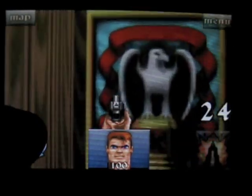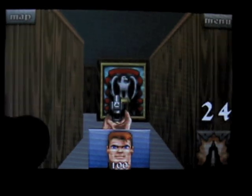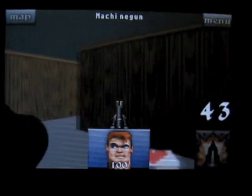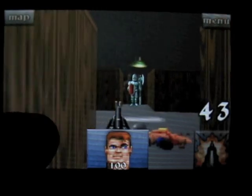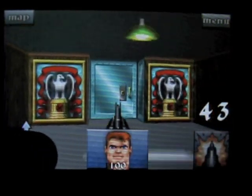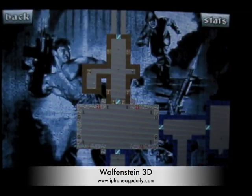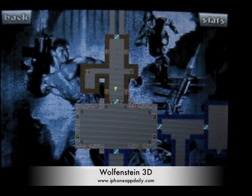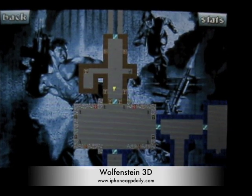There are usually secret doors, and here's one that says you've found a secret. Normally in the secret rooms you have health and ammo, that sort of thing. Here's a different gun. And that's pretty much it — pretty simple game, but a lot of fun. Definitely a classic, especially for the price; I think it's only a couple dollars. So definitely worth checking out. This is Wolfenstein 3D for the iPhone or iPod Touch, and it's on the App Store now. Check it out. This is Aaron with iPhoneAppDaily.com. I'll see you next time.